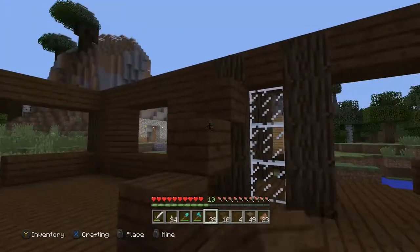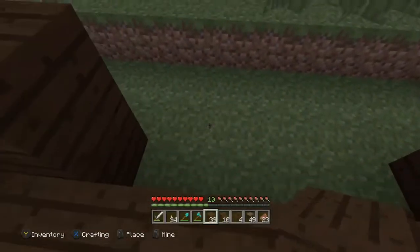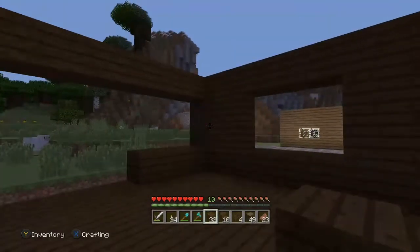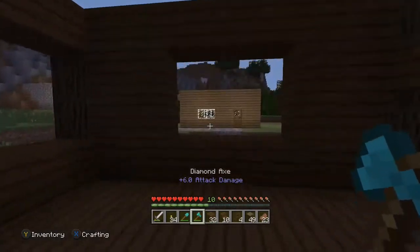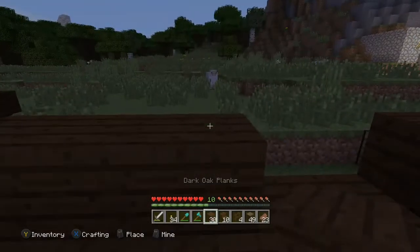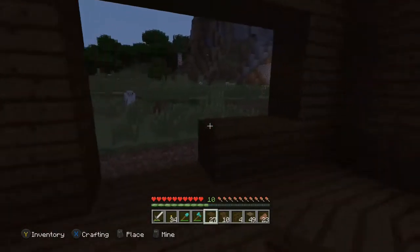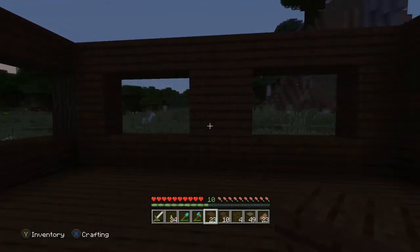Don't mind these blocks — that's just a little staircase I use to get up there. I'm not sure if I want two windows on this wall. This one's three by two, so what if I go like this — that'd be a window right there, and then another one right there. Yeah, I think that'll work.